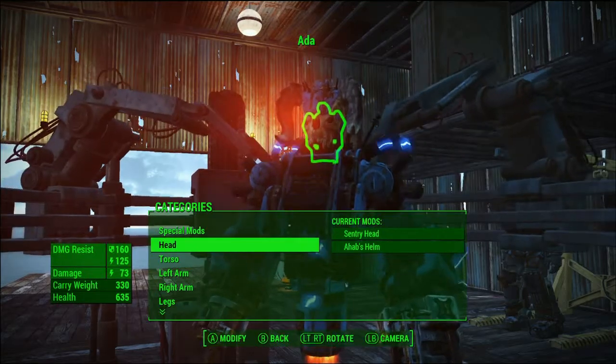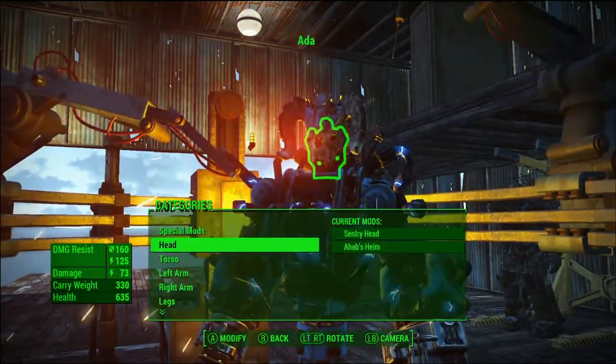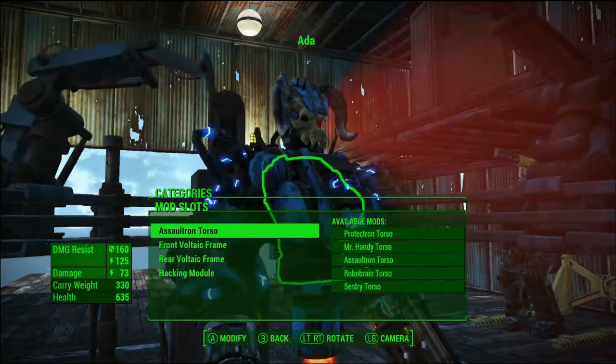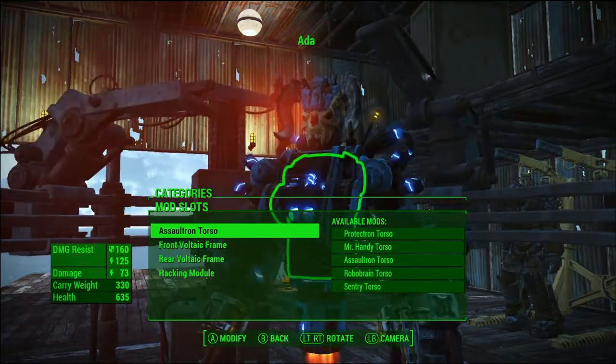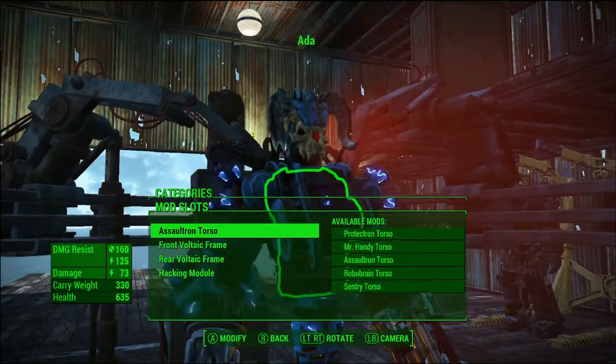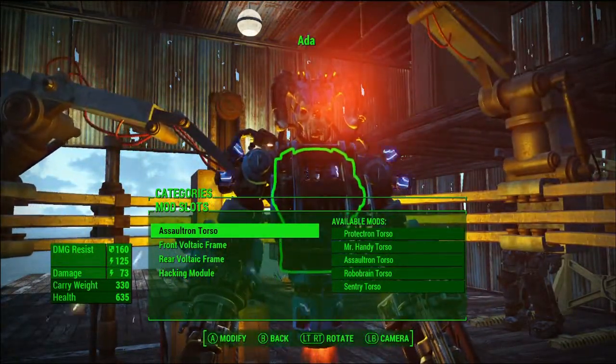She has a sentry bot head with the Ahab helmet, just because it looks awesome and I felt that was her revenge. For the torso I used the Assaultron torso — I use it because it has high health, it doesn't have the overheating issue, it's not too large, and I just like the look of it.